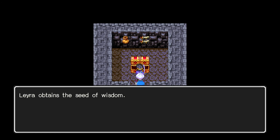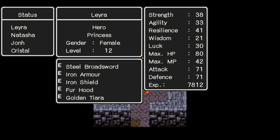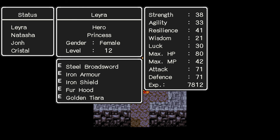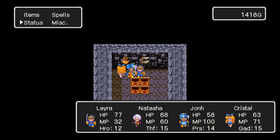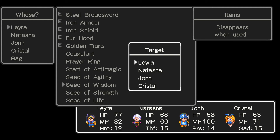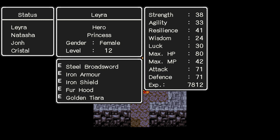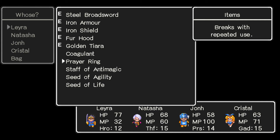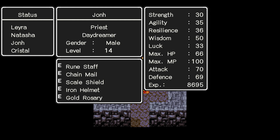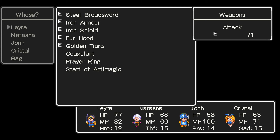Given her stat growth, I think we'll give the Seed of Resilience to John. Crystal has some solid resilience stat growth anyway. That's all the treasure chests. If you go this direction, that'll take us to the stairs down to the less obnoxious, windy area of this dungeon. We'll distribute the other seeds — wisdom goes to Leira, strength to Crystal, resilience to Crystal, agility to Leira. Max HPs are 80, 71, 66, 65 — we'll give the HP seed to Crystal.